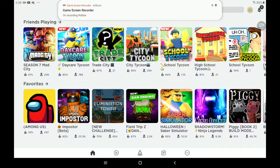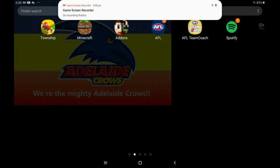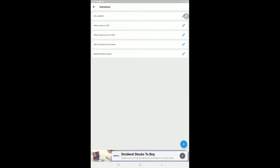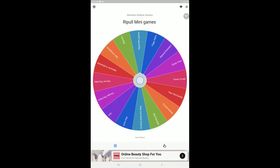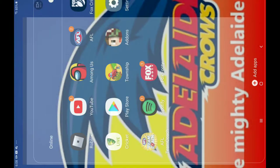Let's get straight into it. I've done a little practice run with this wheel and it actually works. You can see all of my games that I play on my tablet right now. We're going to head into Tiny Decisions, go into Random Robots Games, and spin it. The first game that comes up is the game that we are playing.